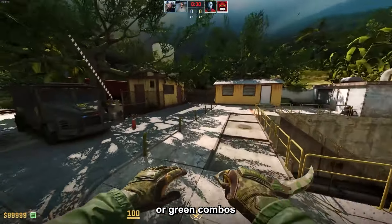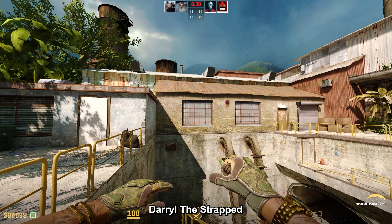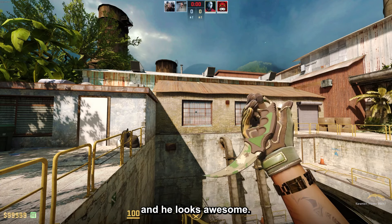Then there's the Operator FBI SWAT, which is pretty unique as it has long green sleeves. So it is overall a very good agent for green skins or green combos in general, and it is also pretty cheap at only $5.50.